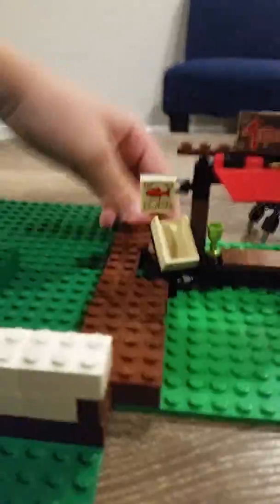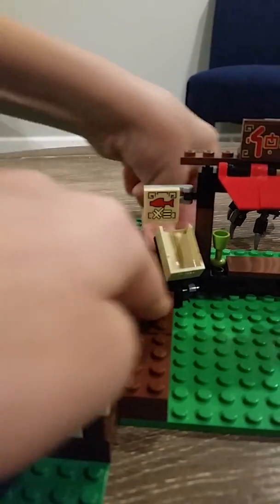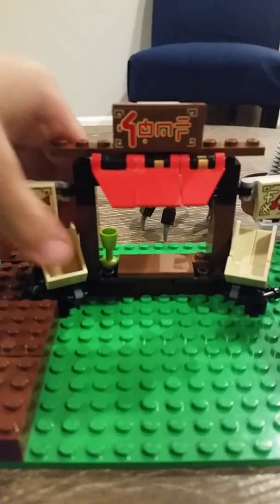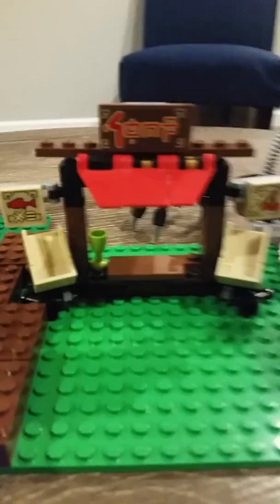So here we have kind of like where it connects, and this is the first area. This is a stand where you can buy food and stuff.